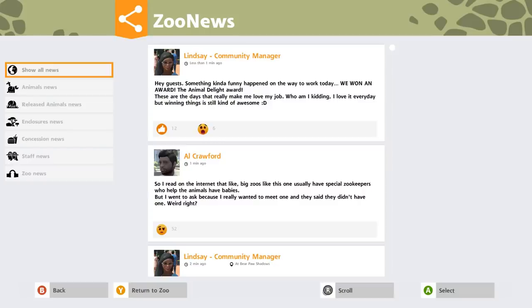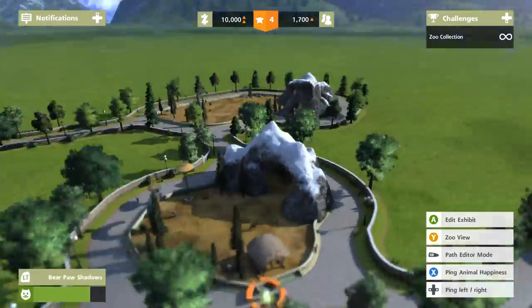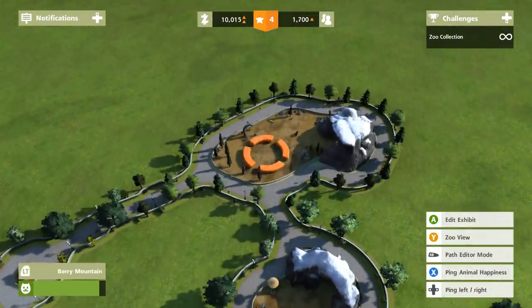Lindsay is cracking me up - I kind of want to make her in The Sims 4 as some sort of social media guru. Then we also have a message from Al: 'I read on the internet that big zoos usually have special zookeepers who help the animals have babies, but I went to ask and they said they didn't have one - weird, right?' Okay, I can take a hint - looks like we're going to try to add some alpaca babies.